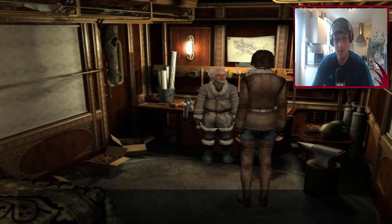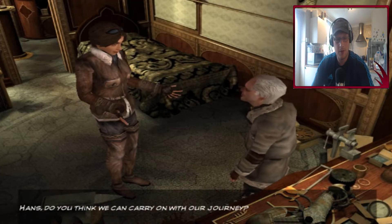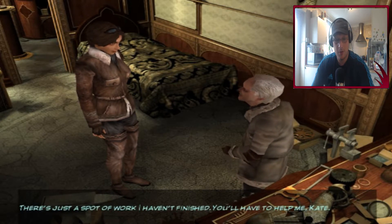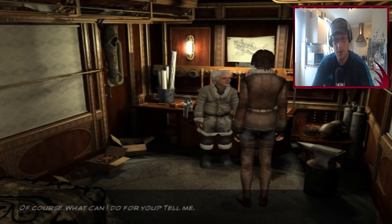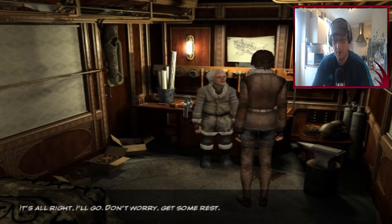Hans? Departure? Hans, do you think we can carry on with our journey? I'm hoping so - there's just a spot of work I haven't finished. You'll have to help me, Kate. I have repaired the clockwork heart for the horses, but I'm too tired, too weak. Can you go to the cabaret and fit it instead of me, Kate? Yes, yes! Okay, we can do that - that's fantastic.